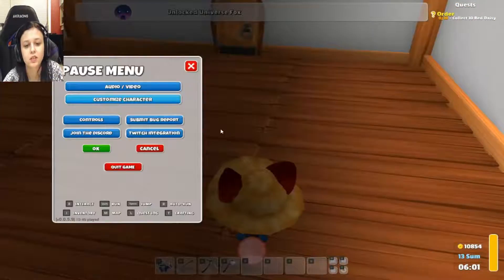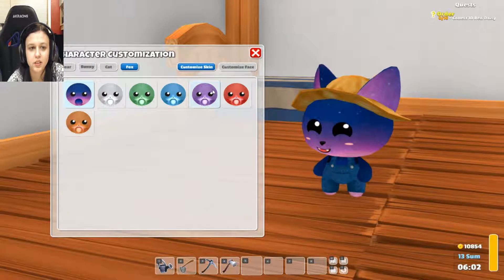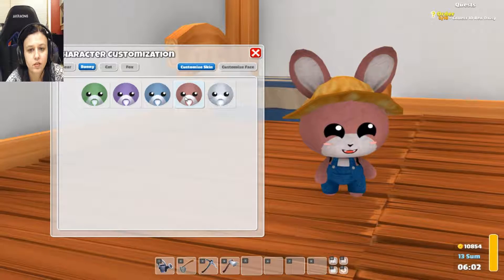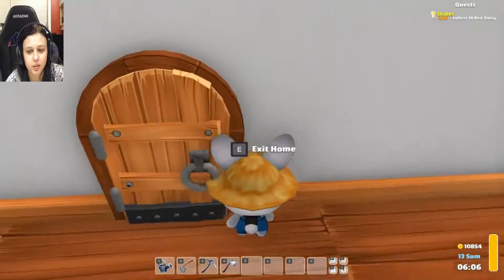Unlocked Universe Fox. Now if you go into Customize Character, Customize Skin, and we have that. I think the White Bunny's cutest, so we're going to unlock White Bunny next.